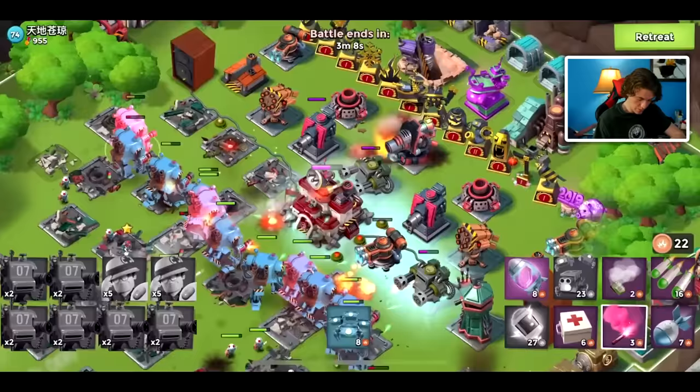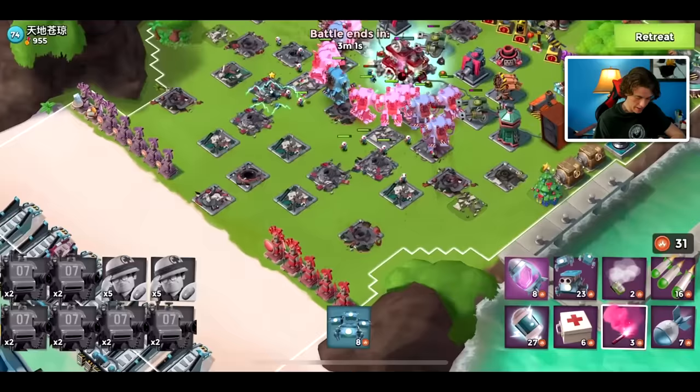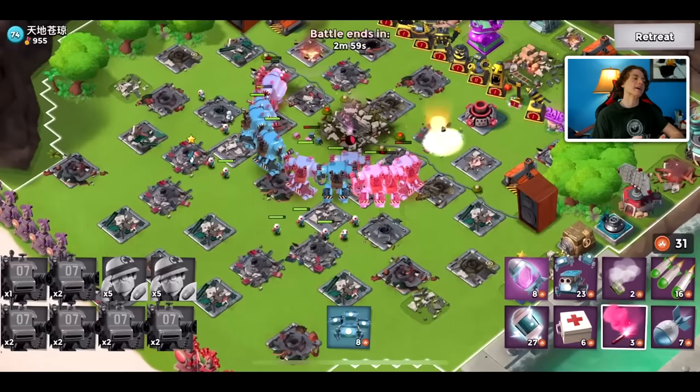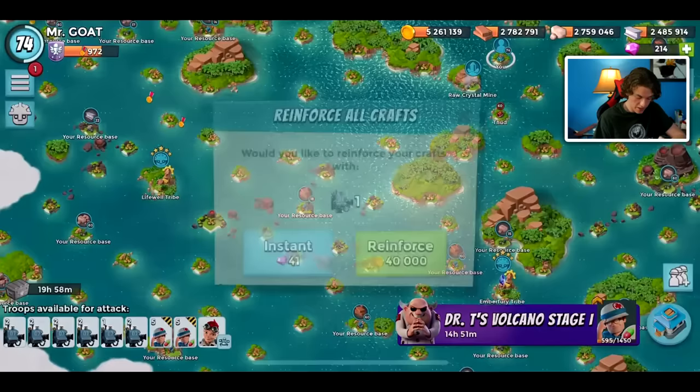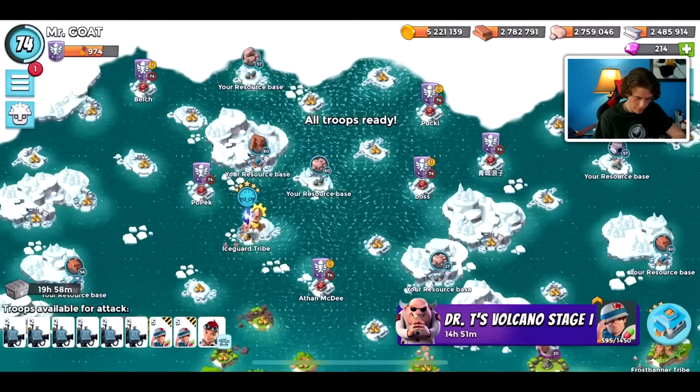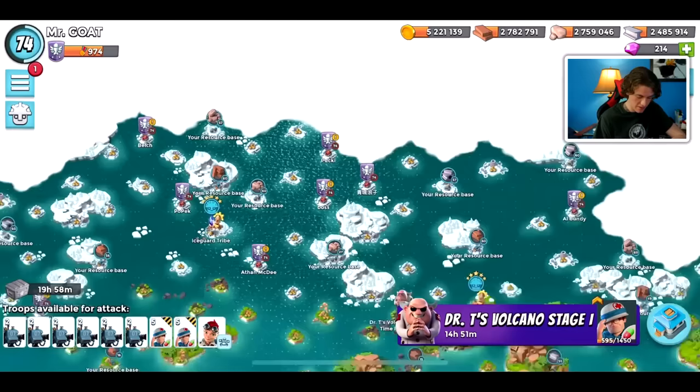Here we go with the second battle and we haven't lost a single mech. That base had no focus on defenses so it's good. We did lose a mech at the last second - oh my gosh - but we'll take it. We'll give that person the diamond or two that their base generated, but look at that - over 700,000 gold! I'll take it for sure, worth that trade.